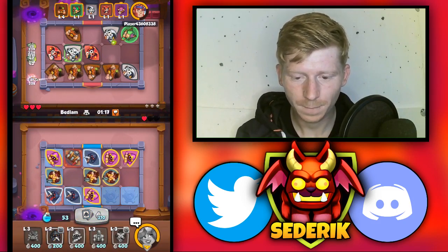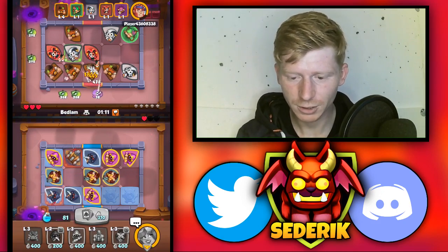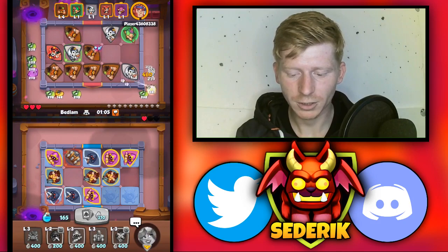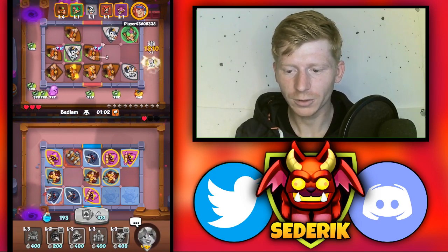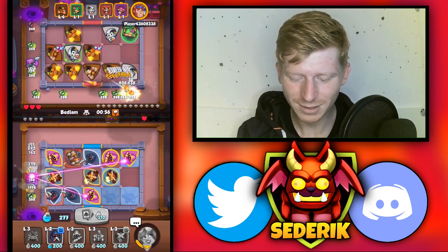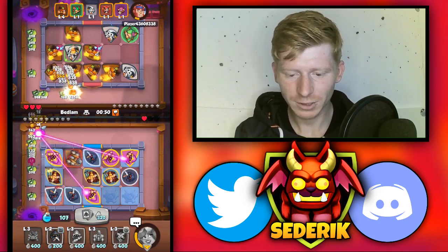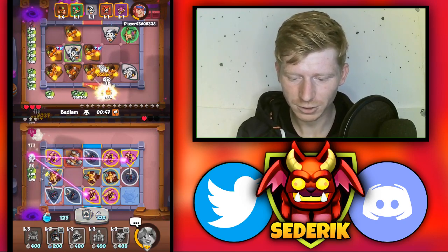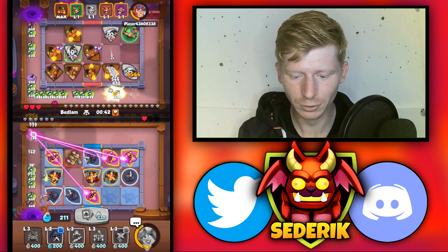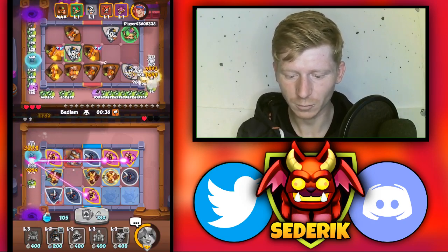He switches off on us again, leaving us with a merge three crystal mancer and a mercury reaper. Come on, give us a pyrotechnic, give us some explosive damage! There's a gadget on our crystal mancer — a little bit better. Don't let any of his things switch on — no, they're all switching on. There's another merge two crystal mancer — catapult is doing bits for us. There we go, they're all switching off now — come on, keep them all switched off!